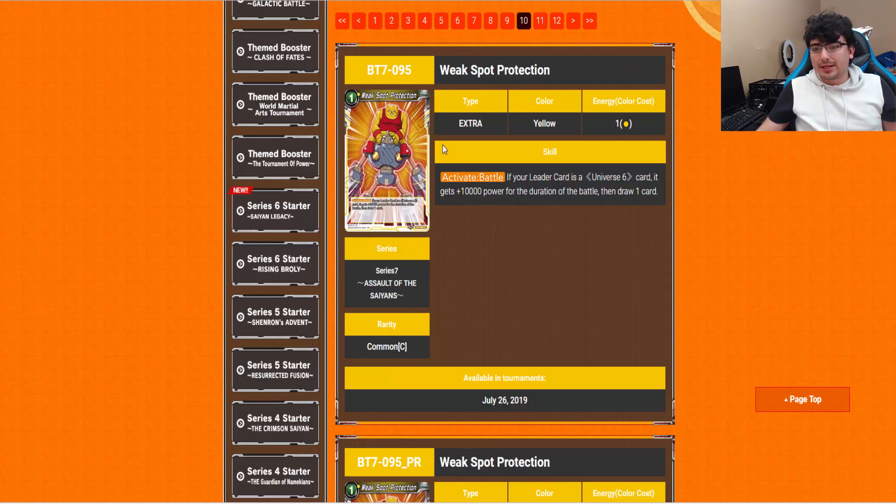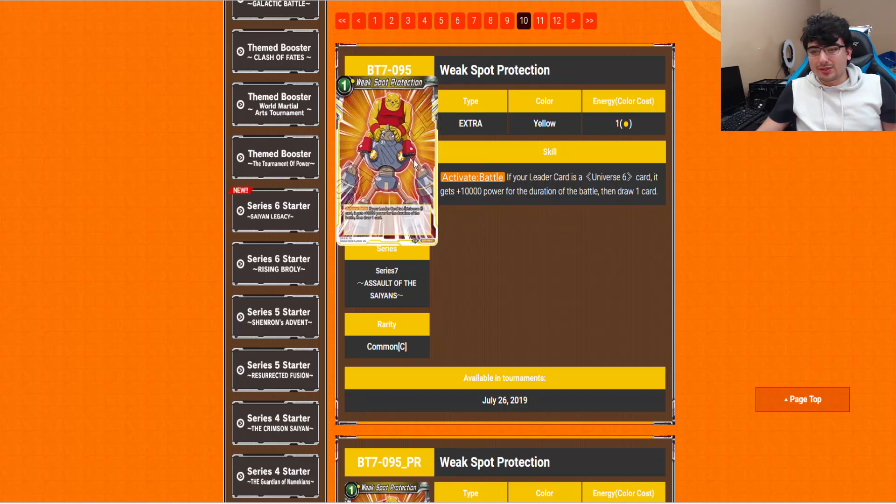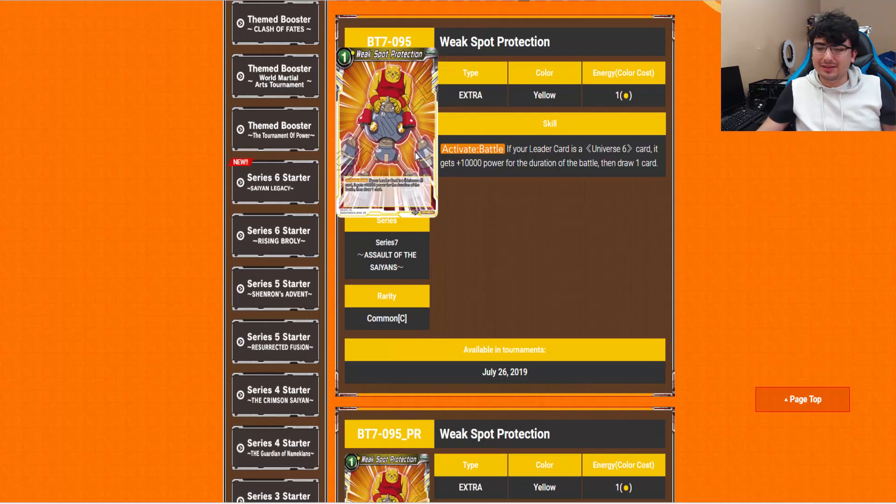Weak Spot Protection is a 1-drop yellow. Activate Battle: if your leader card is a Universe 6, it gains 10,000 power for that iteration in battle, then draw one card. So it's essentially a second super combo that you could play. Not bad — I definitely like it.